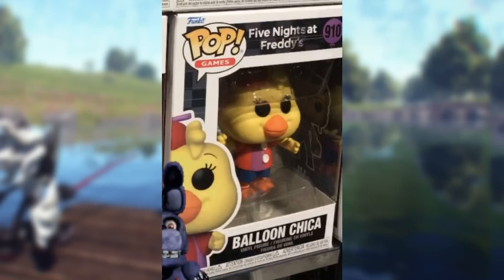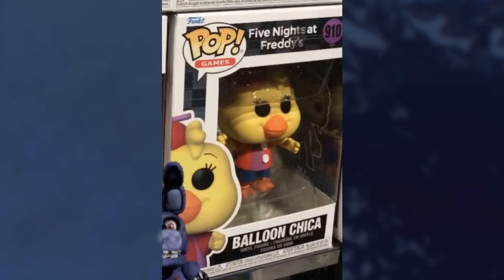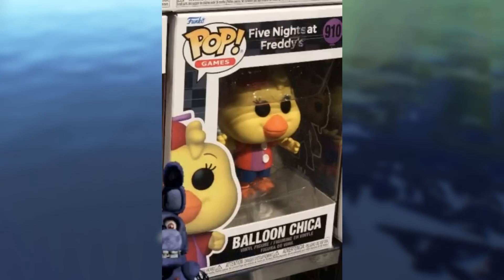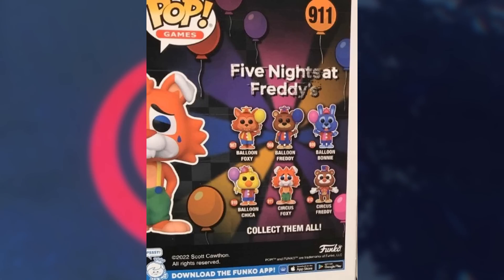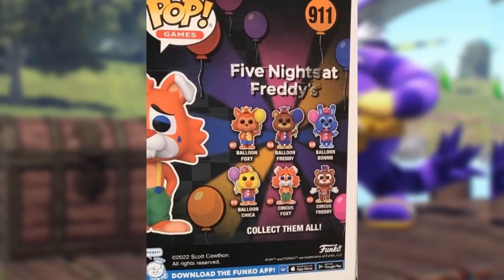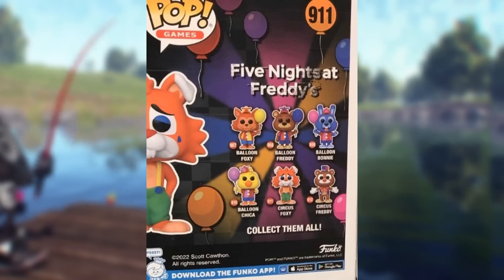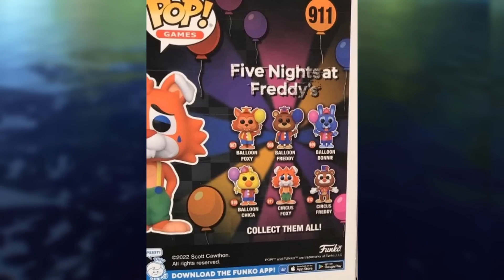The design for Balloon Chica looks pretty good in Funko Pop form. I'd love to see how it looks in the normal form. It's basically just Chica in Balloon Boy's outfit — nothing too interesting, but still very cute. Now we can actually see the rest of the set on the back of the box. I don't know if there are gonna be exclusives — if Circus Chica and Circus Bonnie are just exclusives and that's why they're not included on the back of the box, because we do know they exist from other leaks. Don't worry — Circus Chica and Circus Bonnie do exist from other leaks, they're just not on here.